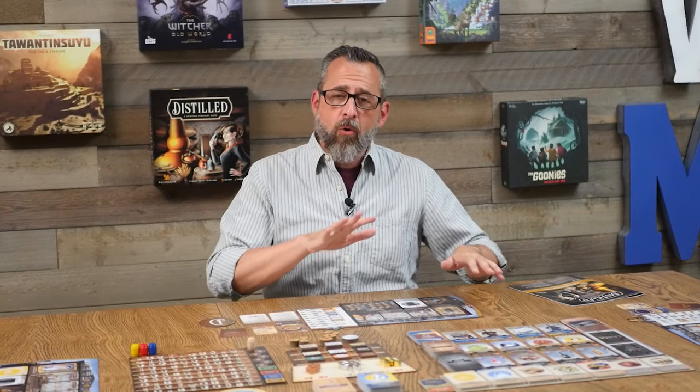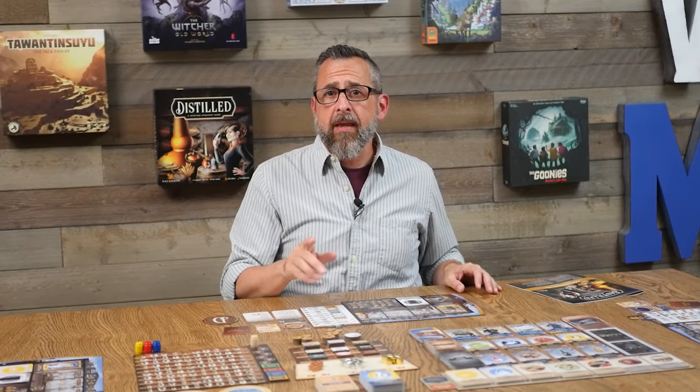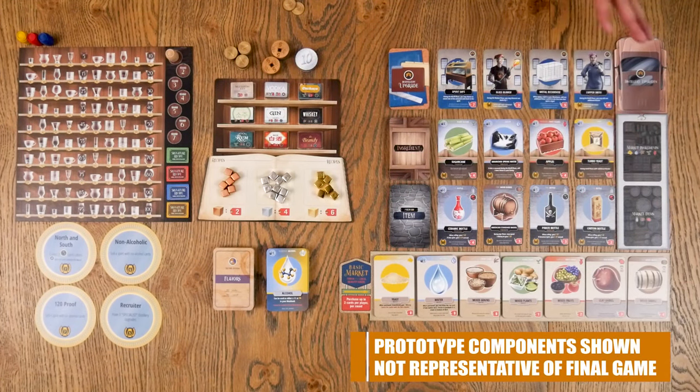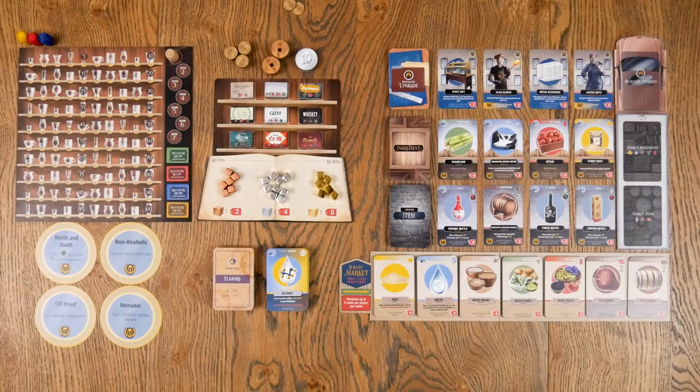I'm not a big drinker and I certainly don't know anything at all about how spirits are made. But they've managed to make the theme uniquely interesting through the mechanisms of how this game is played. I'm not going to go through every phase step by step, but I do want to touch on one core mechanism that really blends the gameplay and theme together. We actually have a really nice prototype here, which I've had a chance to play a few times, but keep in mind some components may not be representative of the final game.